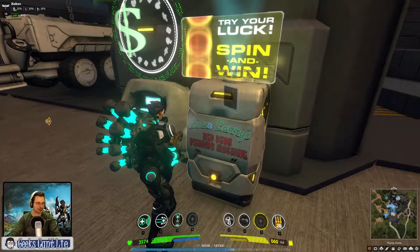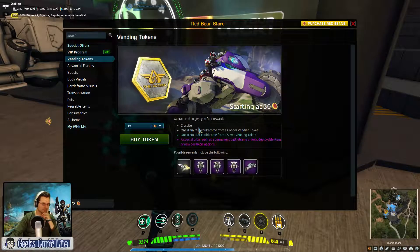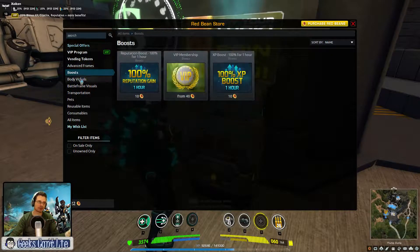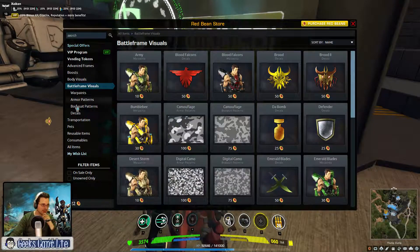So what do you do with red beans? Let me show you — Red Bean Store. There you go. You can get the VIP subscription, which includes all this: plus crystal, more crystal experience, reputation, more manufacturing slots, market slots, and so on. There are also Depending Tokens — it's like a lottery; you use these tokens and get random prizes. All the battle frames I already have unlocked because I got the digital deluxe edition. Boost, experience boosts, and so on. Cosmetic stuff. Decals, camouflage — pretty much cosmetic stuff.